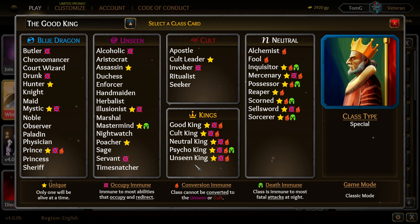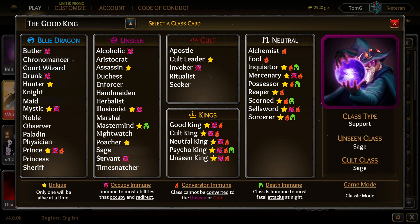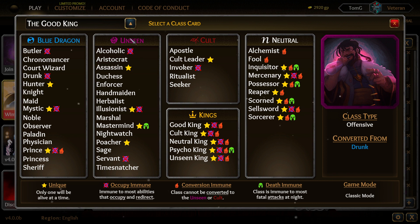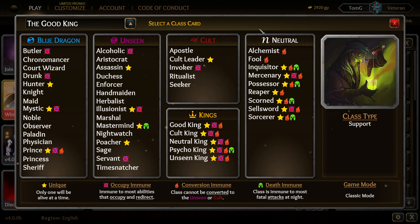Hello everybody, I am back with some more Throne of Lies. However, I'm not playing the game — I'm going to be explaining the roles and the classes. I am not a very good player on this game, but I'll do my best to explain all the roles. I may split this into two parts, discussing the Blue Dragon and Unseen first, then the Court, Kings, and Neutrals in the next video.